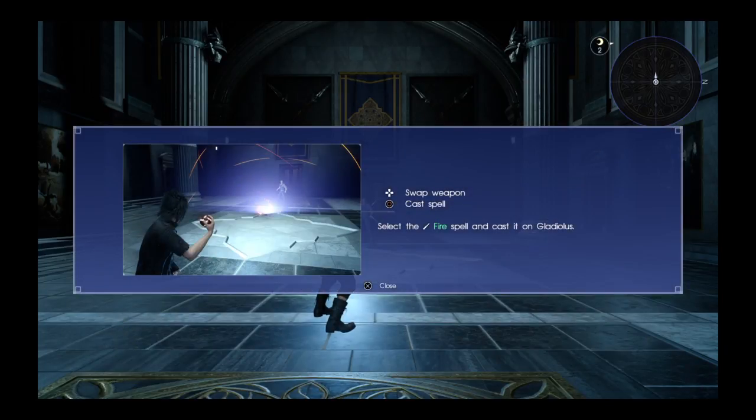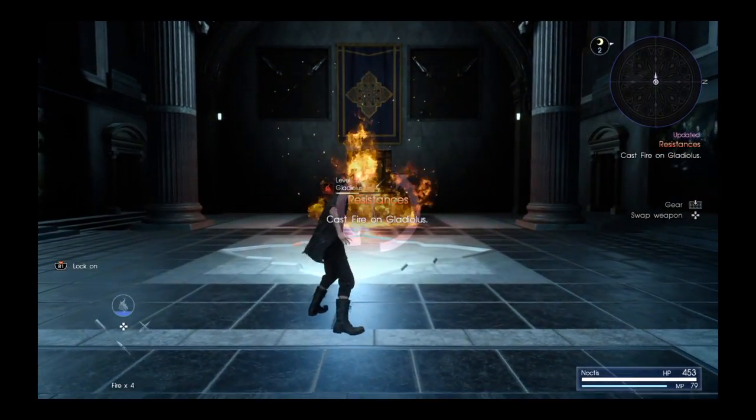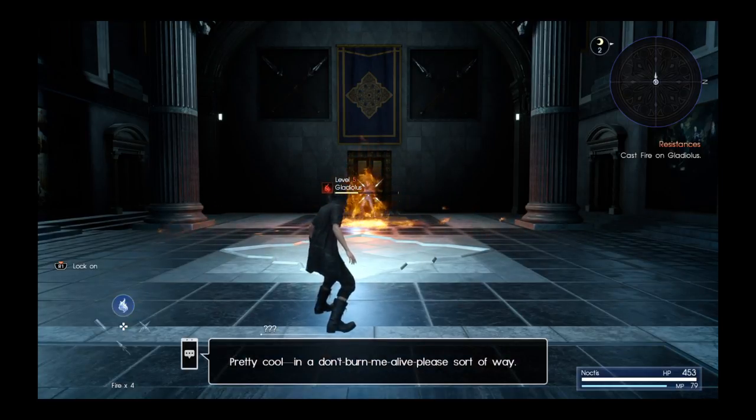Spell casting. Swap weapon with up, circle to cast spell. Select the fire spell and cast it on Gladiolus. Woo! That was fun. Pretty cool.